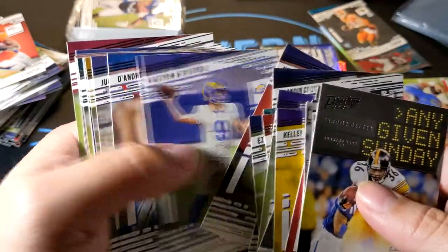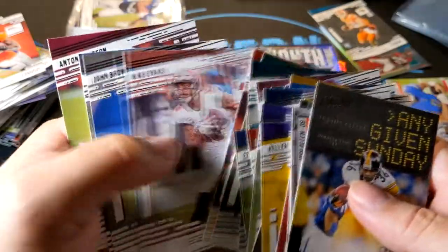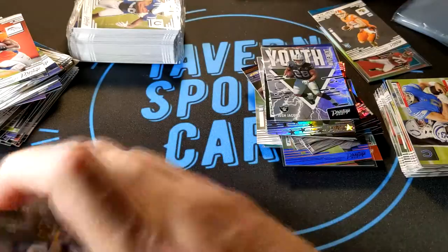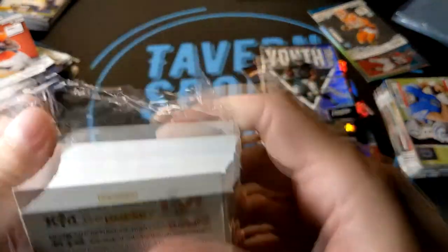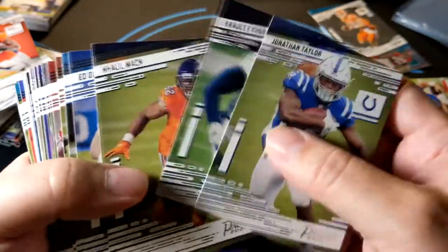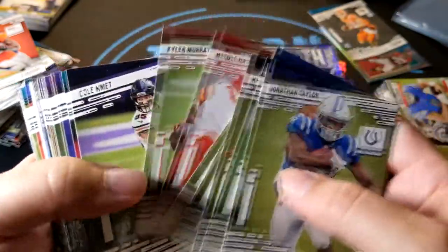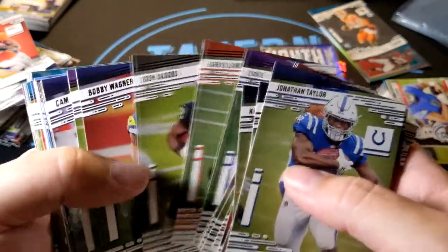There's a Trevor Lawrence rookie card. Got Lamar, Elliott, Fant — that's another tight end option though I already have a couple good ones. Last one — I'll do the last call on this one no matter what because I have nothing else to open right now. I've been holding on to these since Target dropped them about a week ago. Got Chubb, Mims, Mac Jones, Kmet, Davante Parker, Driver, Landry.